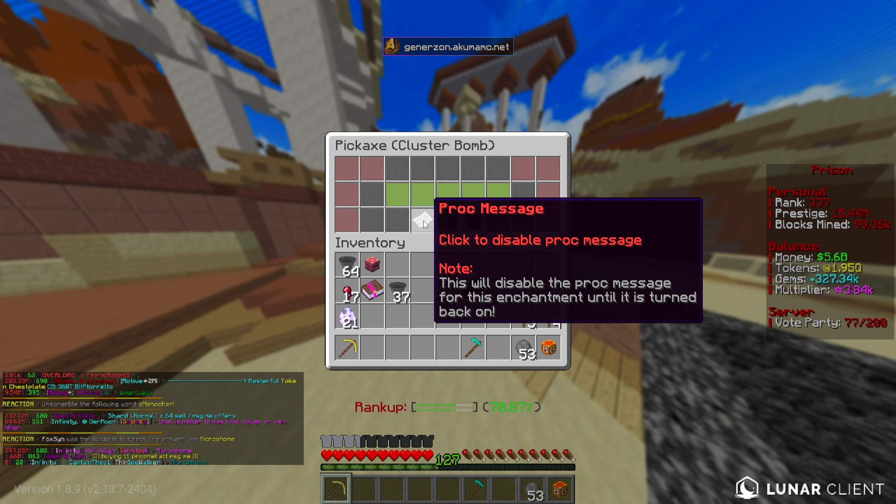That is going to be where I end off today's episode. That's the work which I wanted to do today - huge upgrades, especially in the gems department. I'm glad we managed to grind out a whole bunch of those. Obviously spent a whole bunch of tokens today and finally got maxed out on a couple of enchants as well. If you have enjoyed, please smash that like button. If you're not already subscribed, make sure you do that. I'll see you all in the next episode of OP Prisons here on Akuma MC.